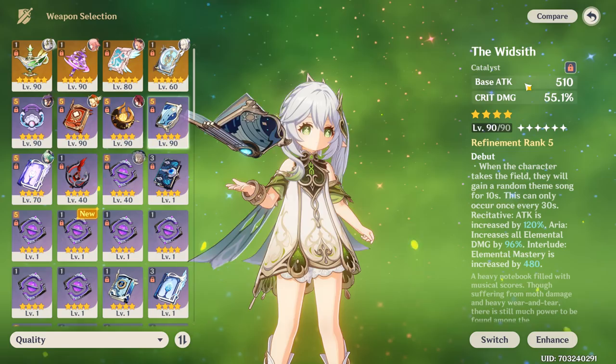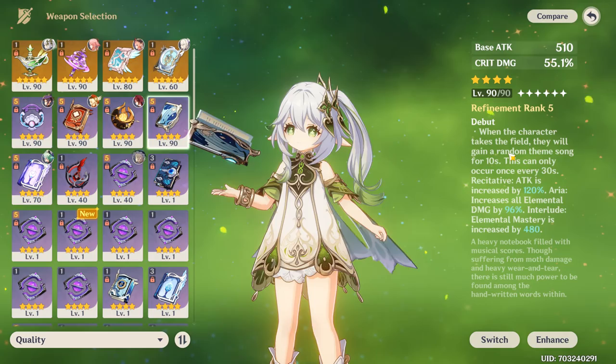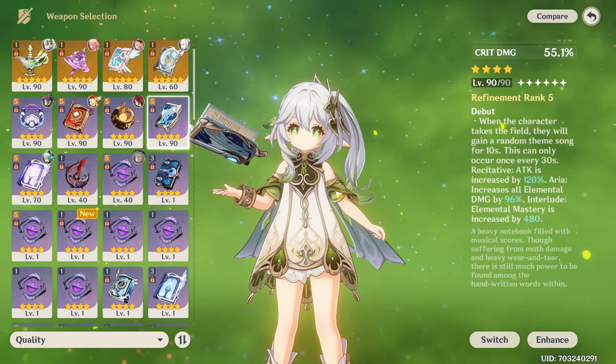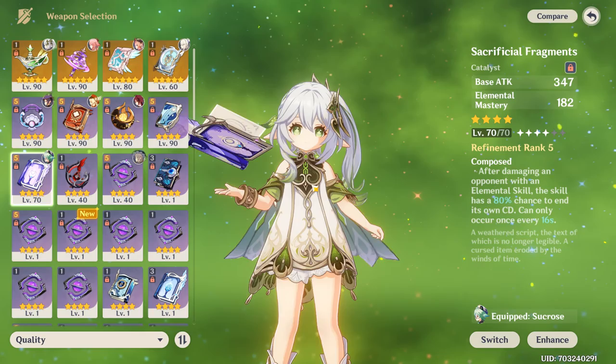The Widsith is a great 4-star option with 55% crit damage and a powerful 10-second buff every 30 seconds that can grant 120% attack, 96% elemental damage, or 480 elemental mastery — all excellent for Nahida. The downside is it's not always active.